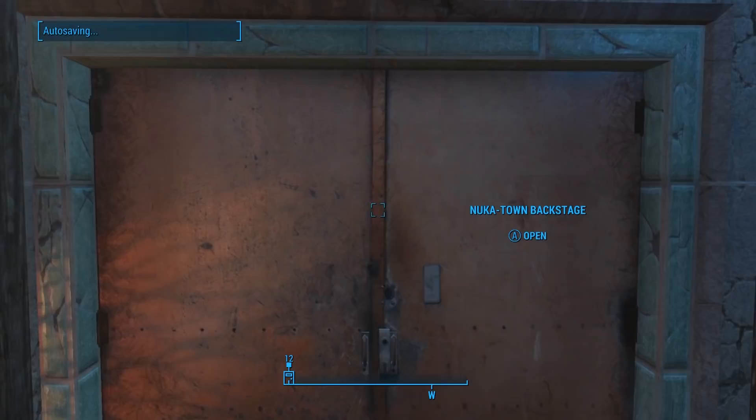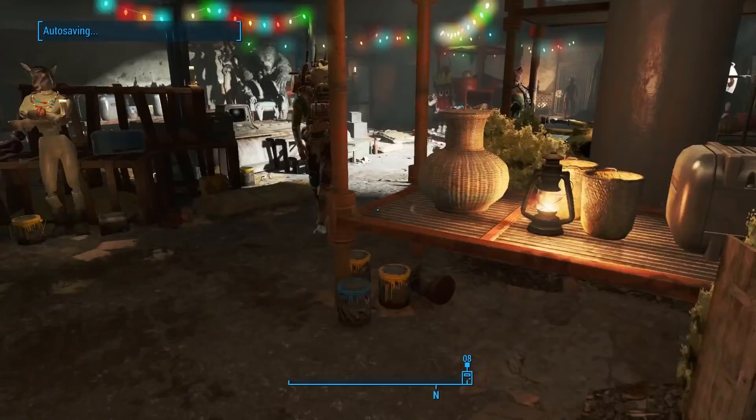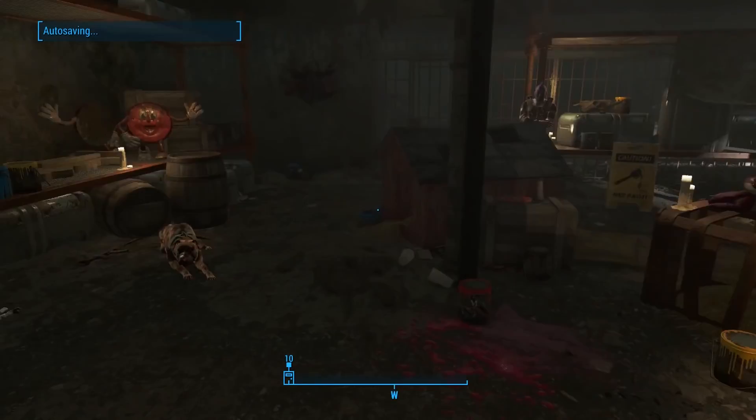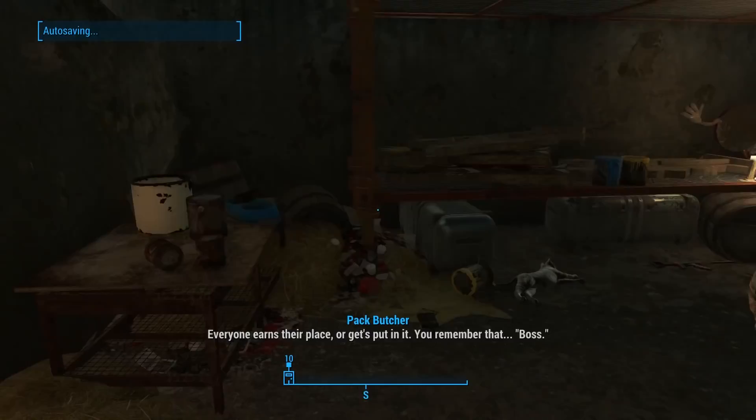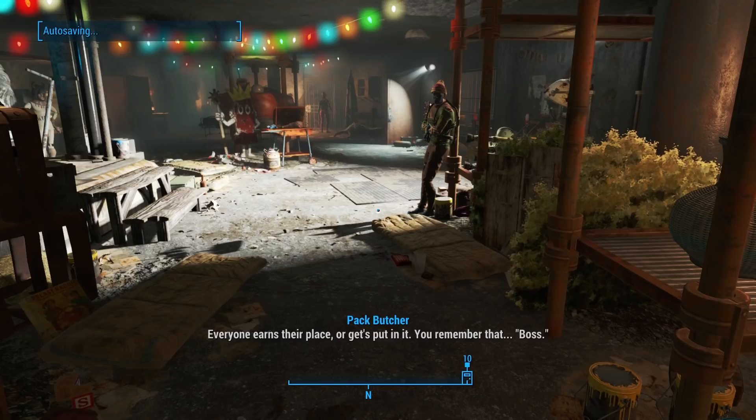We're gonna head over to these red doors — it says Nuka Town Backstage. Then you'll head down these stairs into this area right here. There's a whole bunch of really unique things to check out in this backstage area, so if you haven't messed around here yet, I would definitely check it out.